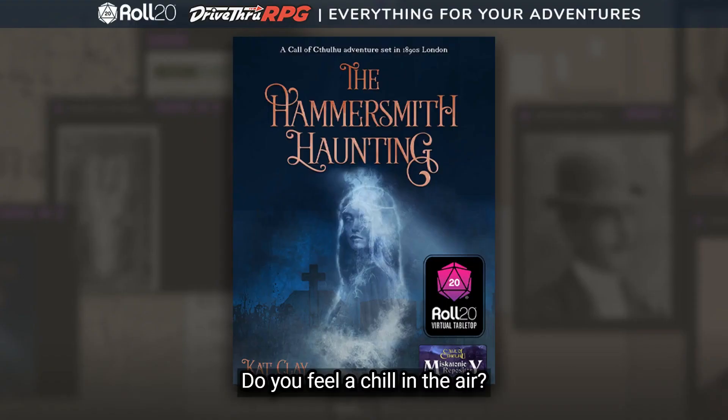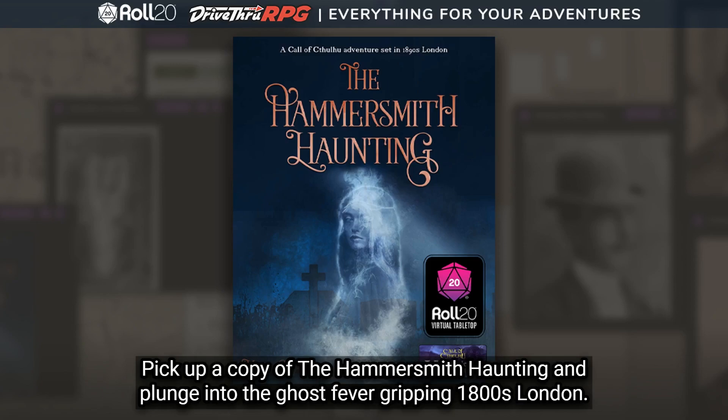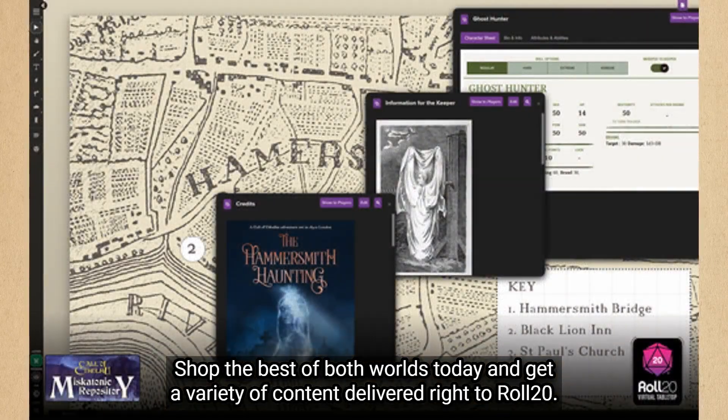Do you feel a chill in the air? Roll20 versions of your favorite Call of Cthulhu titles are now haunting the DriveThruRPG marketplace. Pick up a copy of the Hammersmith Haunting and plunge into the ghost fever gripping 1800s London. With maps, pre-generated characters, NPCs, and player handouts delivered straight to your Roll20 account, you'll embark on an investigation that will leave you breathless. Shop the best of both worlds today.